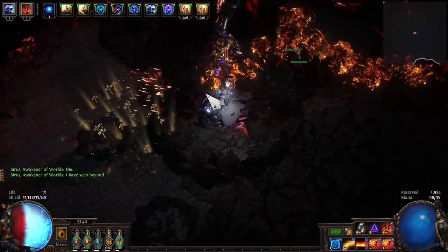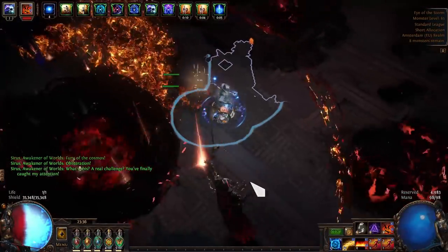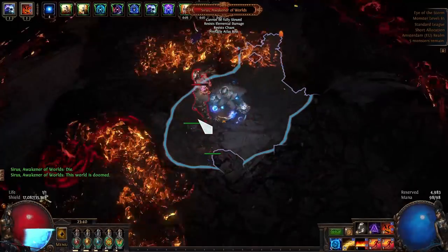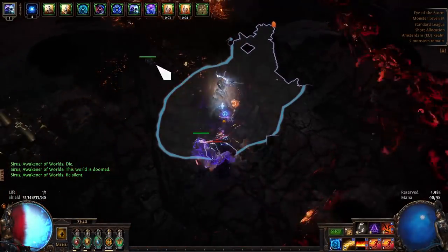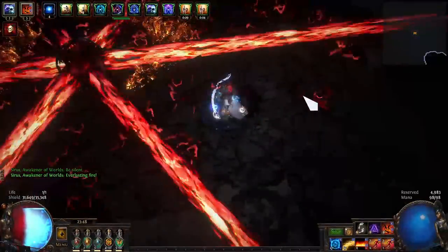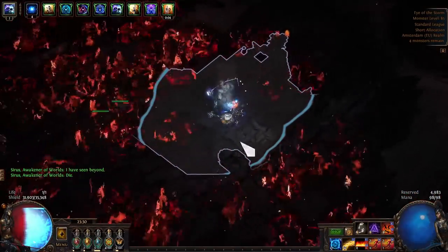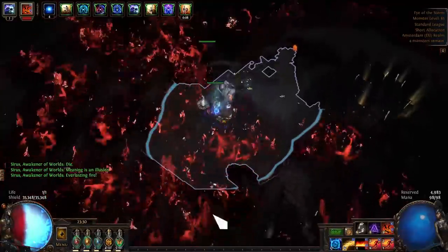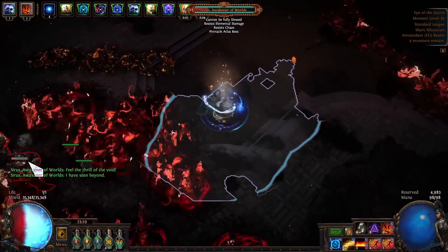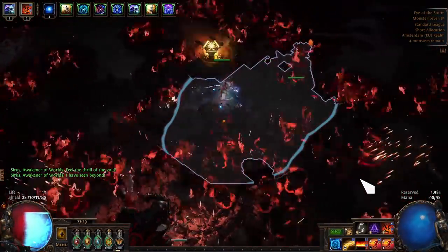The Sirus encounter has 6 phases. The first 5 phases are very similar — a small cloud can spawn that chases you, the meteor attack duration is significantly shorter, and during the corridor and meteor attacks the small cloud disappears. In the last phase, Everlasting Fire has 6 beams. The ground degen that disables life and ES recovery stacks up quickly, covering about 80% of the center of the arena, and Sirus will stay on top of it. In the meteor phase, he will drag you back into the degen so you are forced to run through them.